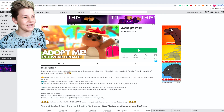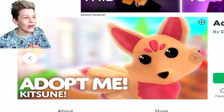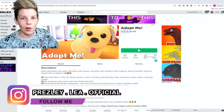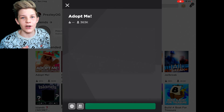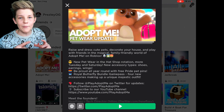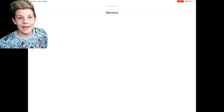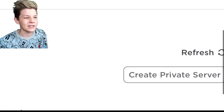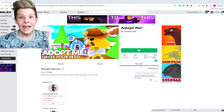We're on the Adopt Me homepage and we can see this super cute kangaroo with a brand new pair of accessories — so cute! This is on the Roblox website for Adopt Me. If you're on an iPad, just go to Adopt Me, click on the little Adopt Me icon, and then scroll down until you find Servers. That's what we're doing here on the internet as well — we need to go and click Servers.